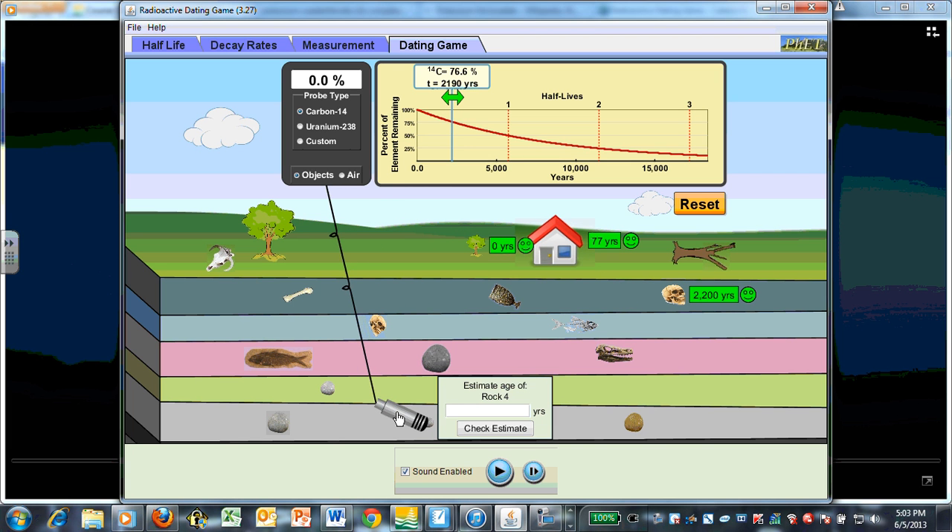Let's get to the good stuff down here. Rock number four — no carbon in there, rocks don't have carbon; they have uranium. Some rocks actually do have carbon, but not this one. 89.4 — what would that give us? Looks like 711 million years. Add a few more — couldn't get it right on there. What is it? Millions?